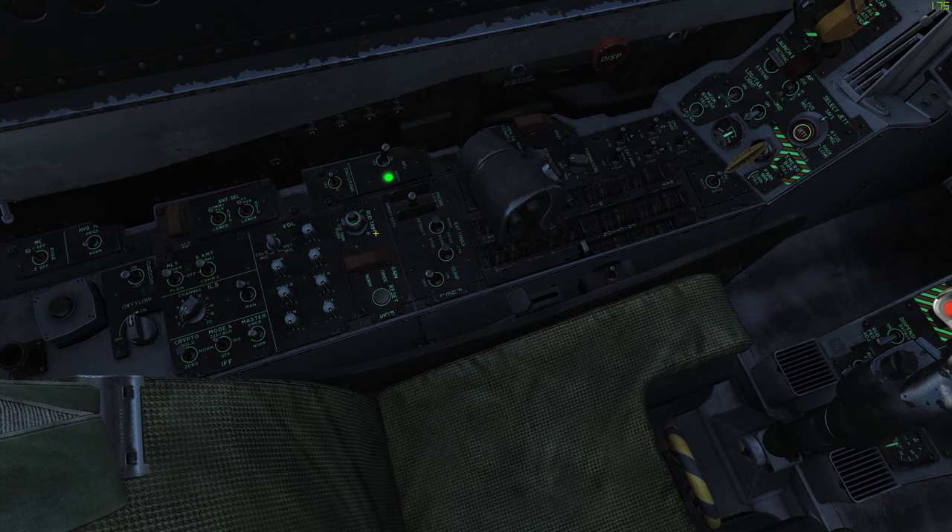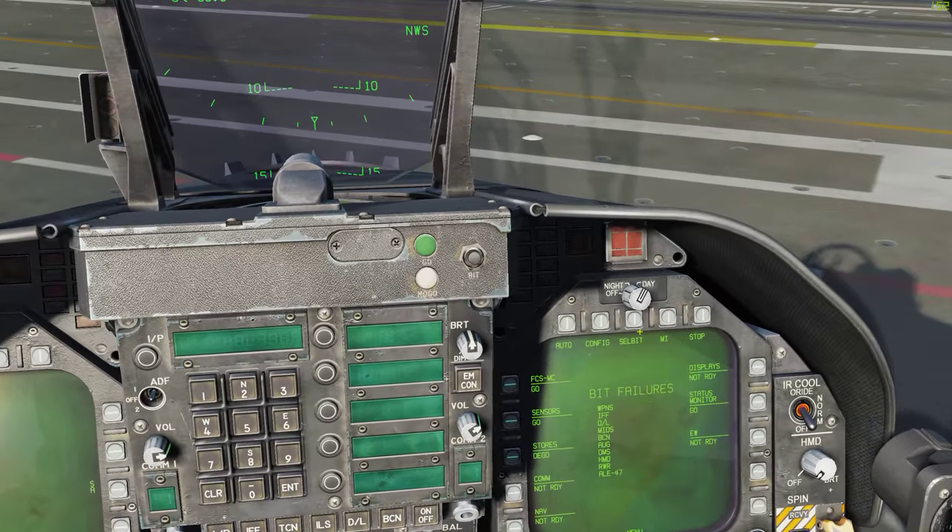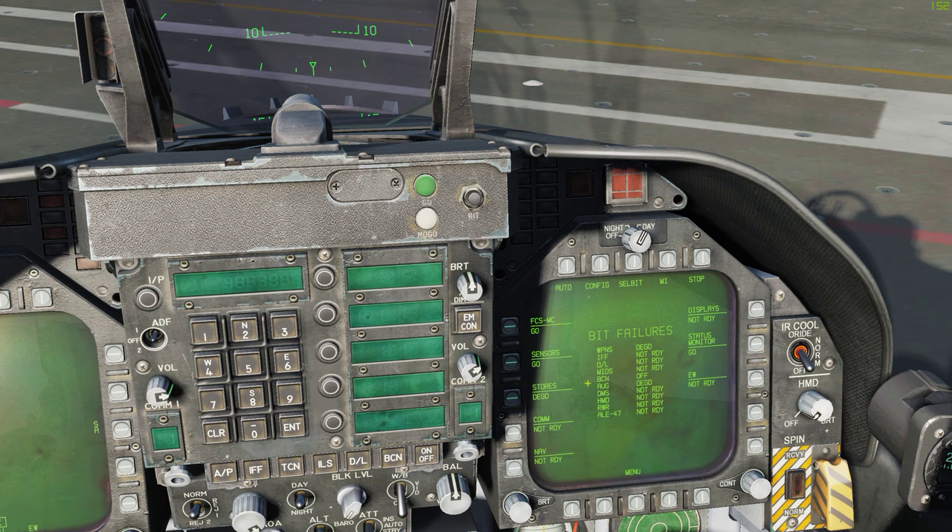Now we need to deal with our FCS system. We're going to reset it with this button right here. Then we're going to come over here and press stop on the BIT pages, which automatically shows up. We're going to go to FCS MC go, and now we have to press the Y key and this FCS button at the same time.